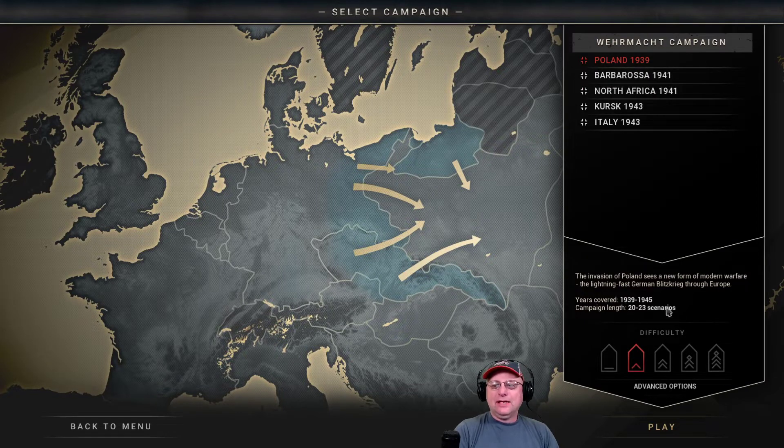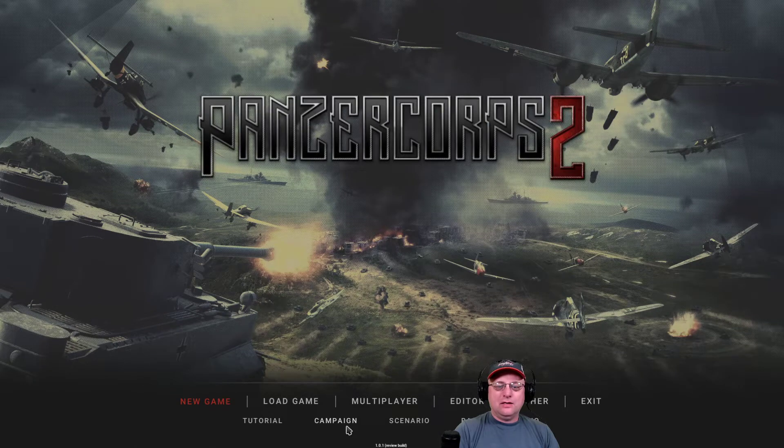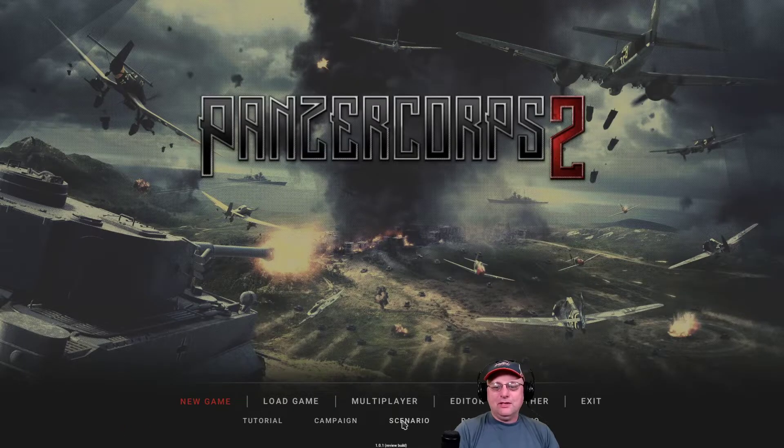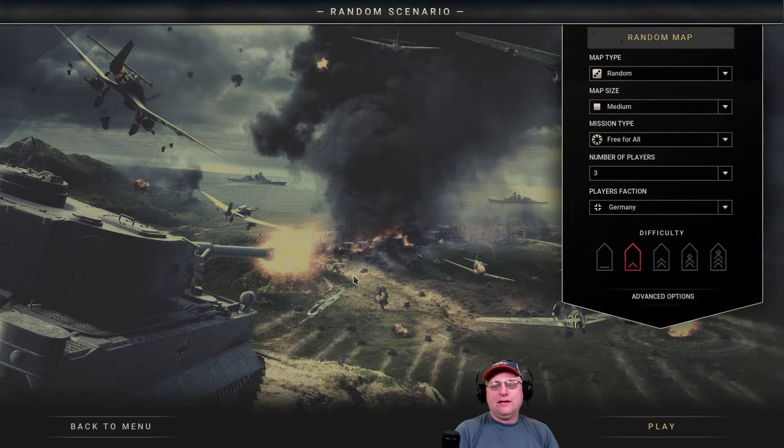As example campaigns we've got Poland 1939, the Wehrmacht campaign, Barbarossa '41, North Africa '41, Kursk '43, and Italy '43 — these are linked campaigns with lots of scenarios. There's continuity between maps: units gain experience and tactical advantages as they level up. There are also independent scenarios — some historical, some fictional 'what if' scenarios — and more are coming. You can also do random scenarios, and there's actually a random map generator, which is a big deal for a Panzer General-style game.